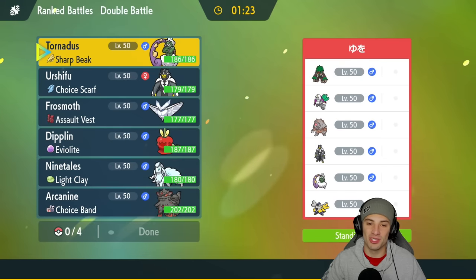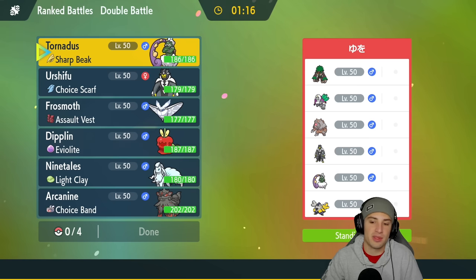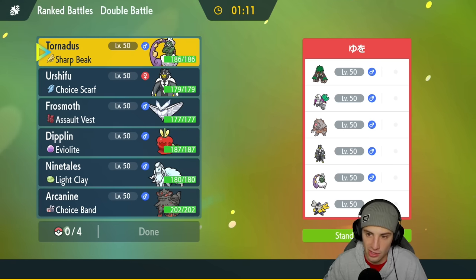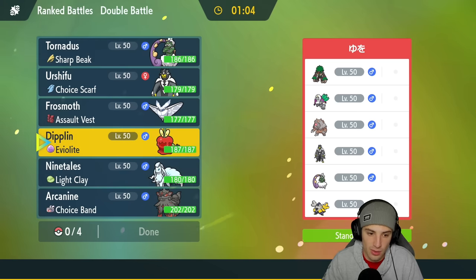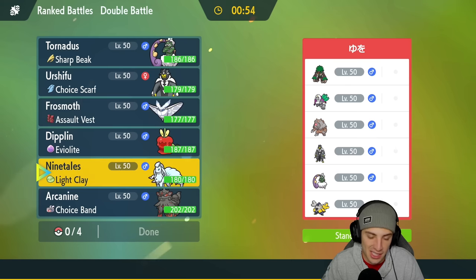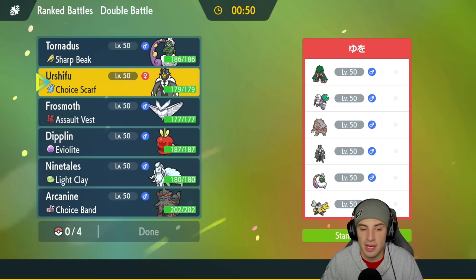Second match is on its way, let's bounce back. We're going up against a semi-trick room team with Blood Moon Ursaluna alongside Rillaboom and Iron Hands — three Pokemon that really thrive in Trick Room — and then three Pokemon outside Trick Room. They've got Rillaboom, which is such a good Pokemon all around, plus Urshifu and Tornadus. I could lead Ninetales and Frostmoth, but I feel like they're going to lead Tornadus and cancel out our Aurora Veil with rain dance or weather control.